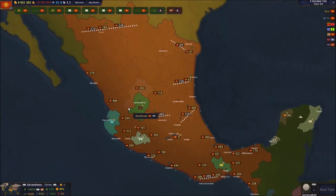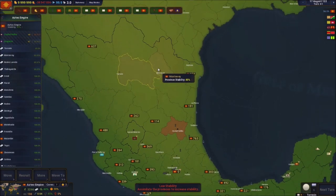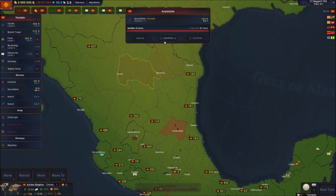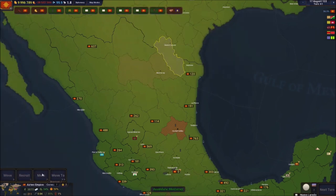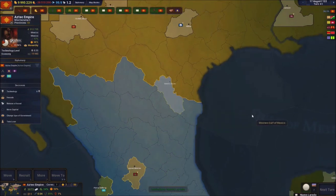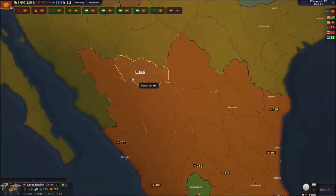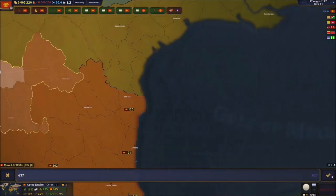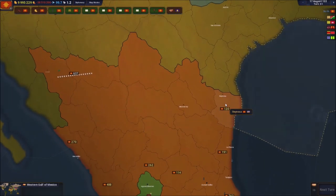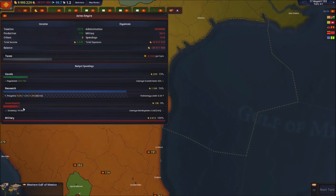We're in the next turn - three points available. I have to assimilate these guys. Can I assimilate these ones as well? There we go - making sure everybody is assimilated properly. Now that's done I spent all my points. Sending these guys back over here. I'm going to do 80% research of course, plus goods and investments - very important.